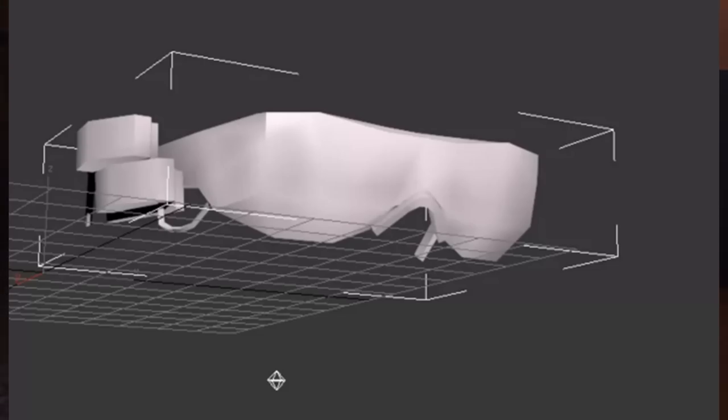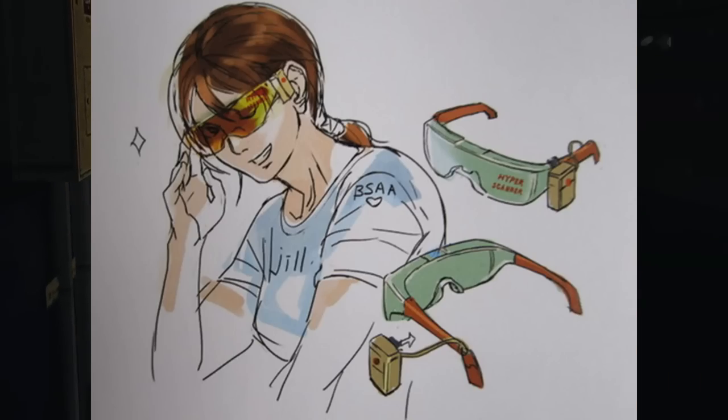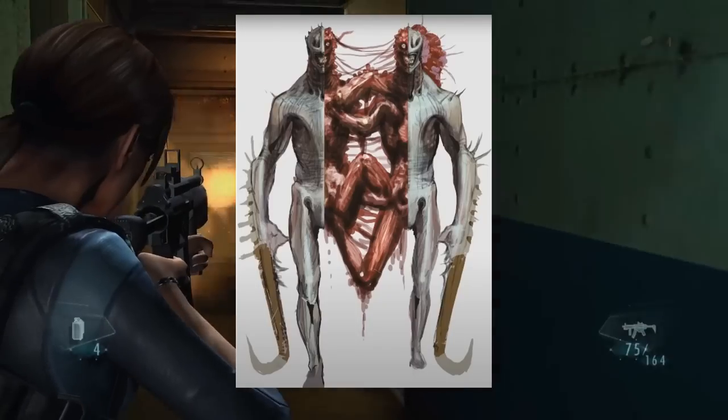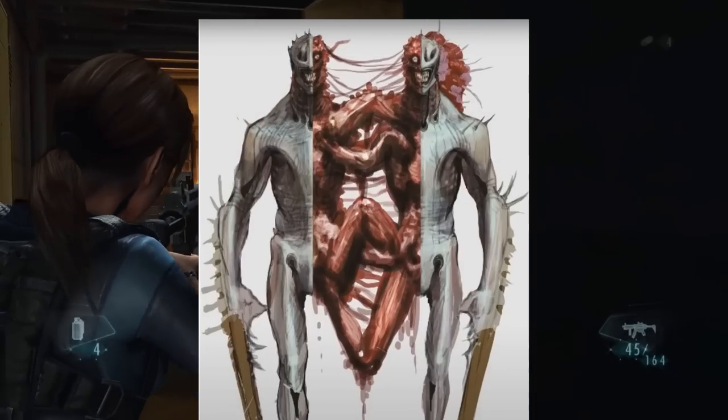The hyper scanner is a pair of glasses that seem to be able to detect incoming enemies. This can be seen in the game files and in the Biohazard Revelations art book. Here is another scrapped enemy that never made it into the game — it appears to be some sort of ooze type enemy.